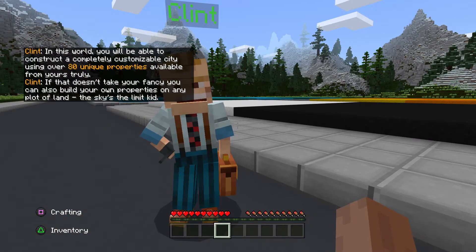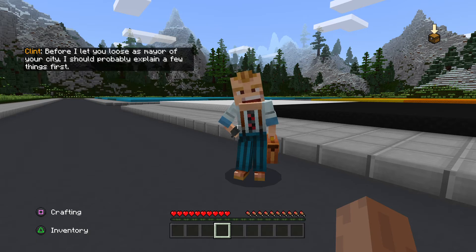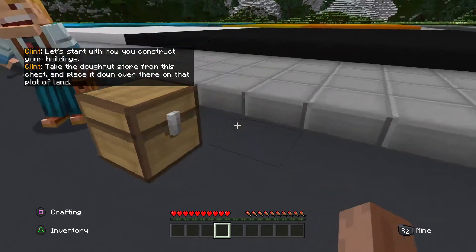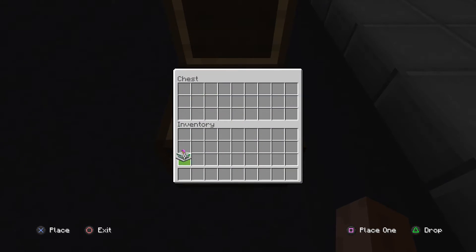If that doesn't take your fancy, you can also build your own properties on any plot of land. The sky's the limit, kid. Before I let you loose as mayor of your city, I should probably explain a few things first. Let's start with how you construct your buildings. Take the donut store from this chest and place it down over there on that plot of land. You'll notice that the donut store is a one-by-one plot, so you can only place it on a plot of the same size.